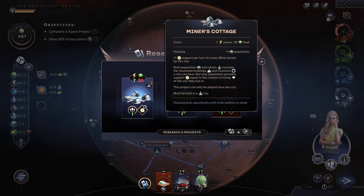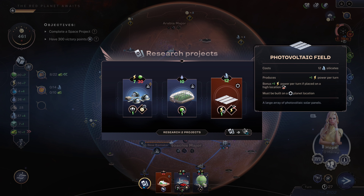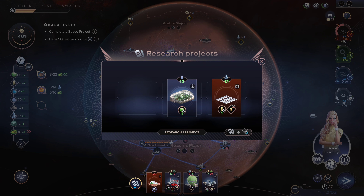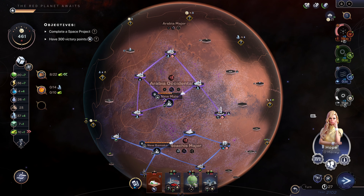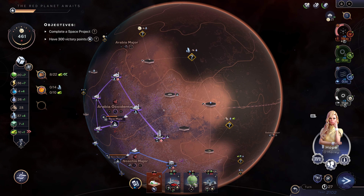Of these options, is that road paver department important? The gas factory — I can actually just plop that down. We'll just do that because I can just build it, so we'll start getting the benefits sooner. We've got the miner's cottage, or a greenhouse farm, or a photovoltaic field. I'm gonna take the miner's cottage — eventually I will need places to have people live there.